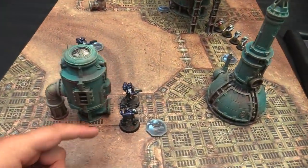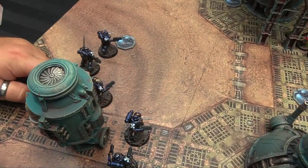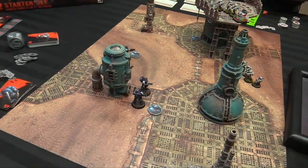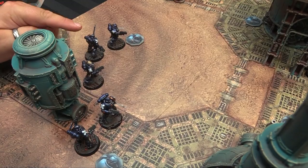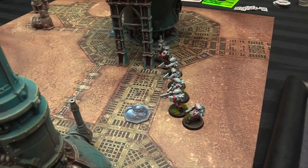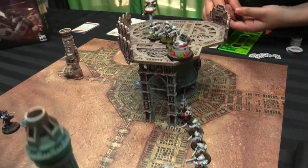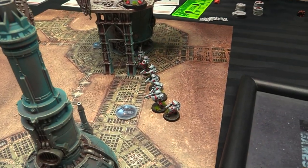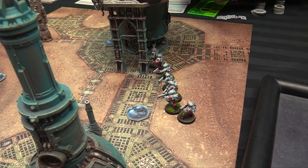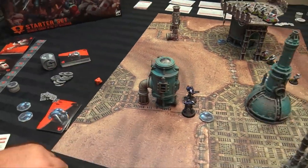Round one — everyone's deployed. I've got my scout, combat, leader, and demo. Owen has his leader and sniper down on the ground, demolition next to him, sniper up top with a robot friend, and his scout running forward on the right flank. Both gain two CPs as our leaders are alive.